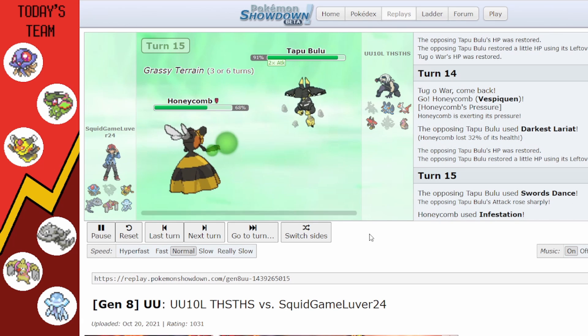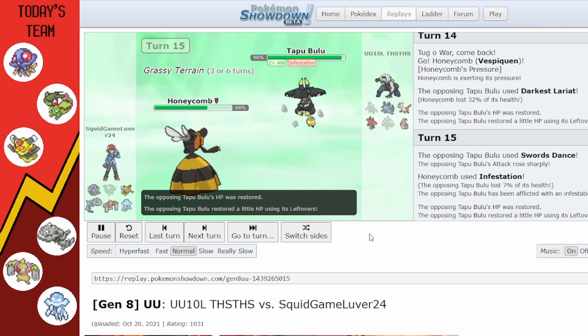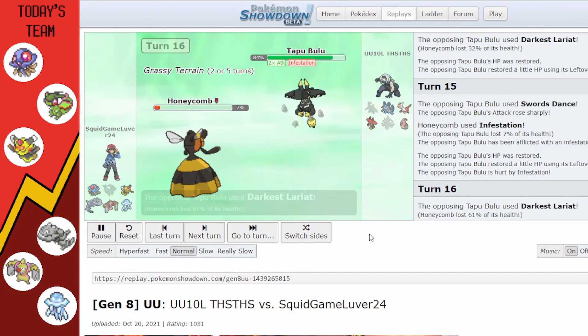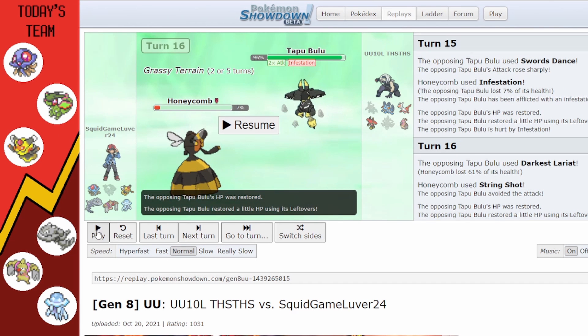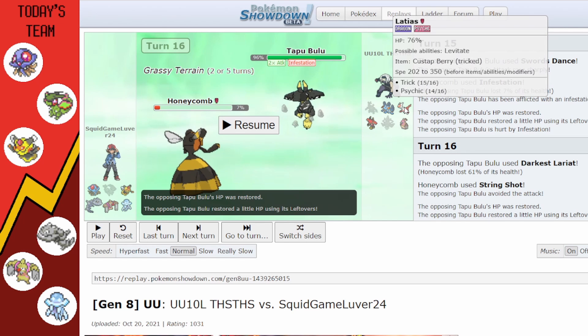They go for Swords Dance not fearing Vespiqueen, and I use Infestation. Then I go for String Shot — and I miss String Shot, a 95% accurate move. At this point I'm thinking the battle's over. Tapu Bulu has its double Special Attack buff, Latias is in the back, Mandibuzz and Swampert are both still at full health.